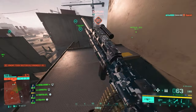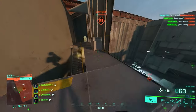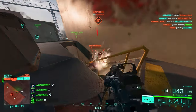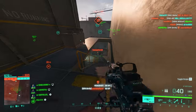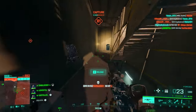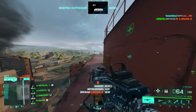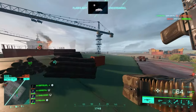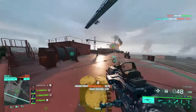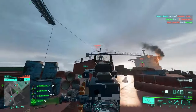Moving on to underbarrel attachments — for the first slot, I'd go with the MGL Laser Sight. As I've mentioned many times before, this attachment gives you everything you need with literally no downside. You get more hipfire accuracy and better recoil control, and the visible laser beam can be toggled off with the press of a button — turn it off in smoke or around corners so people don't see you coming. This weapon has a crazy fire rate for an LMG, so you can play aggressively, and for close quarters nothing works better than decent hipfire. If you prefer, you can go with the LWG Grip instead, but my preference is the MGL Laser Sight.